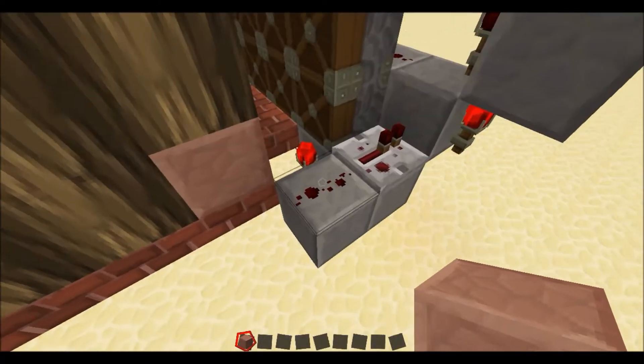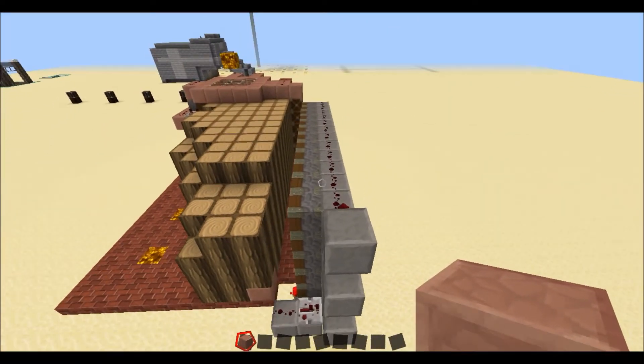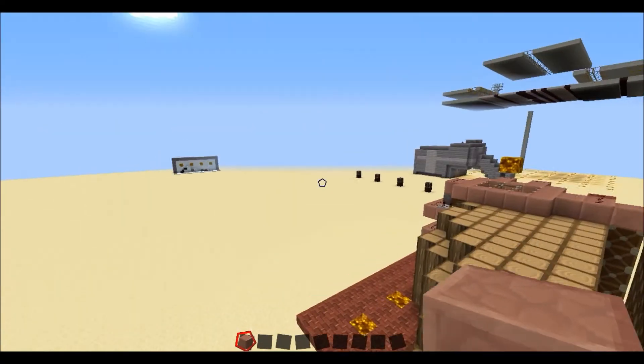A redstone torch powers it, which then powers this system, which powers the entire wall of pistons and pushes all the wood blocks along.